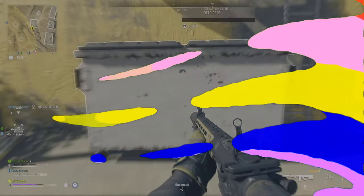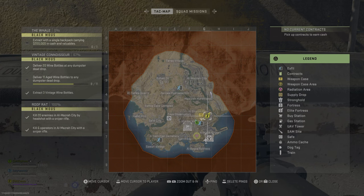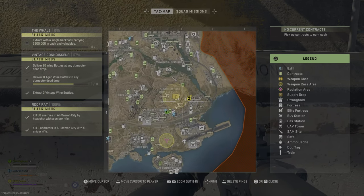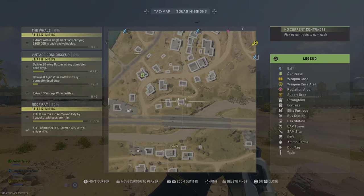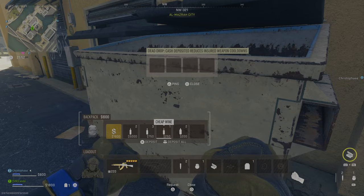Let's shoot for 25 likes on this video. I'm going to show you all three dead drop locations, but there's only one I really want you to go to, and that's the one in Al Masra City. I'll show you the junkyard location as well. If you're new here and you have wine bottles you want to drop, the other location is right above the train tracks near the cemetery.